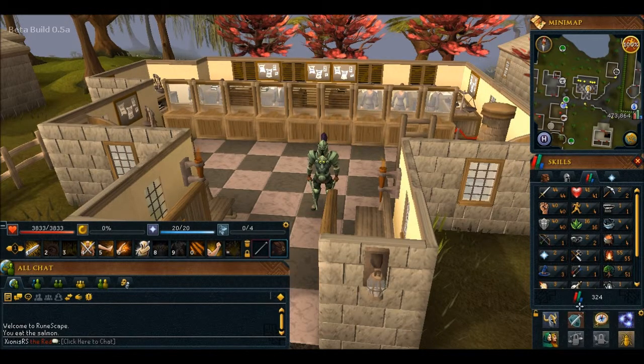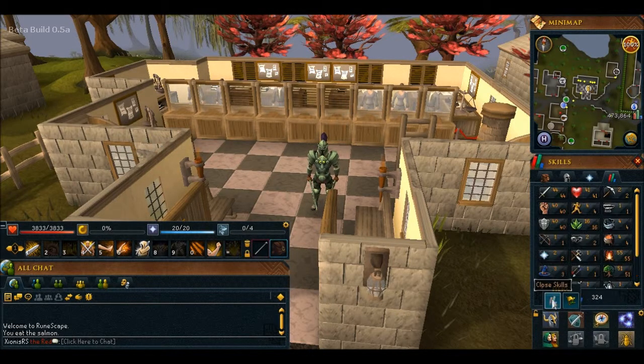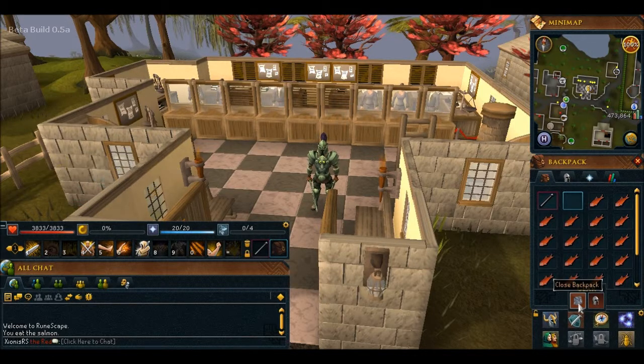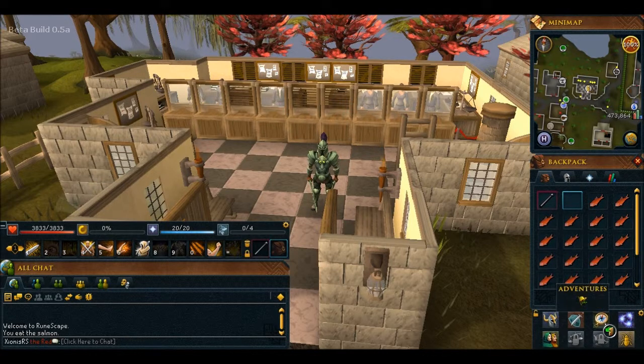Nothing special. Open active task - that's pretty cool, because if you don't look at your skills and you just want to do that, you probably won't have to worry about anything. There's your gear - let's have a look at this. Backpack, war equipment - so that's pretty cool. Adventures. Powers - they're probably your magic prayers and all that.